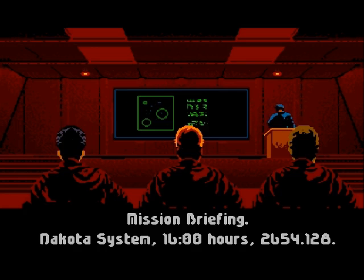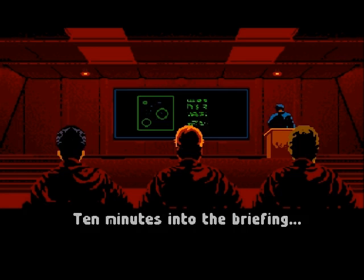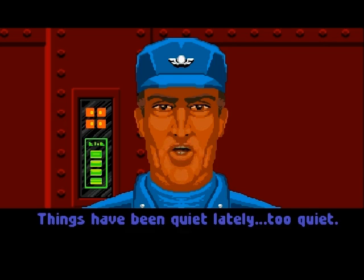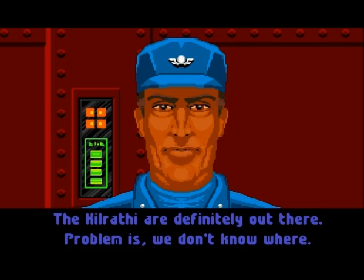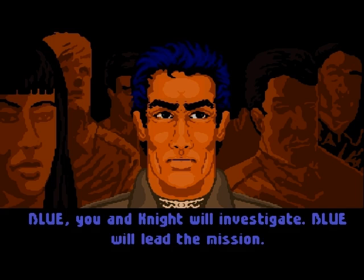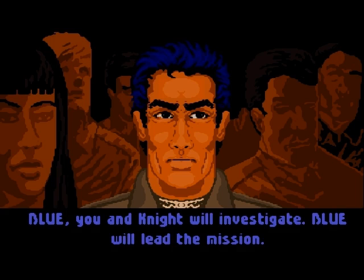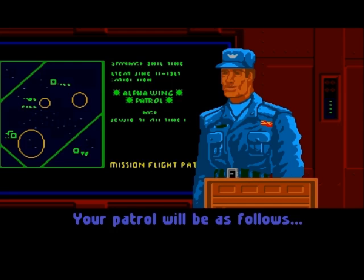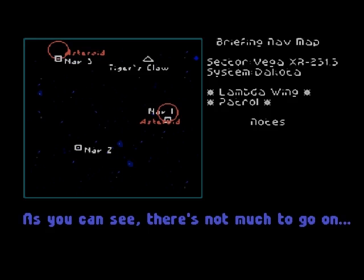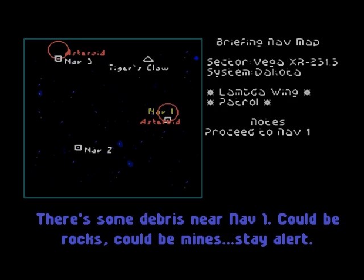Mission briefing, Dakota system, 1600 hours. Lambda wing will fly a three-point patrol route. Things have been quiet lately — too quiet. The Kilrathi are definitely out there; problem is we don't know where. Our job will be to locate the enemy and report back to the Claw. Blue and Knight will investigate, Blue leads the mission. There's some asteroid fields, some debris near NAV1 — could be rocks, could be mines. Stay alert. Well, the computer says asteroids, so let's go with that. The jump point at NAV2 seems to be clear, except probably for a bunch of ships, as does NAV3.